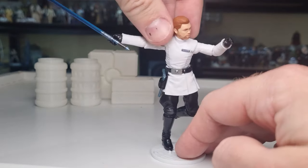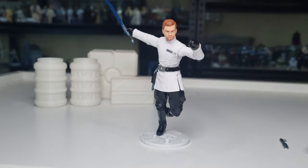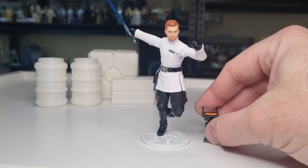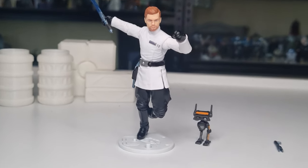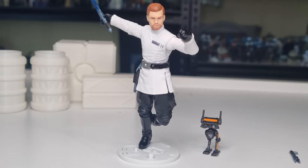So there we have Cal Kestis in Imperial officer disguise. Hope you've really enjoyed taking a look at this figure. Of the three new reviews, this is probably the one I was least expecting to be blown away by, but it's really really good — I dig this version of Cal. Bring us more Jedi Survivor and Jedi Fallen Order figures! Thank you very much for watching. Let's get BD-1 back on camera — he deserves to be there. If you enjoyed the video please subscribe, give it a thumbs up, and we'll see you again very soon. May the force be with you always.